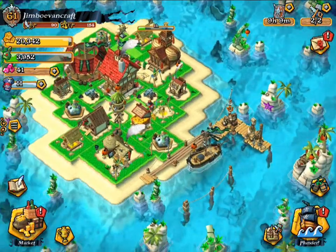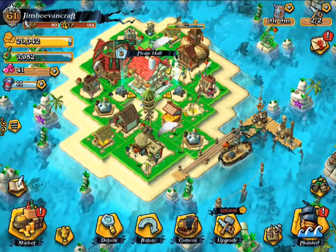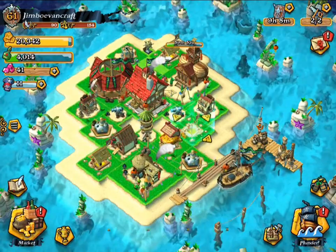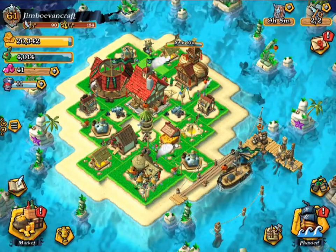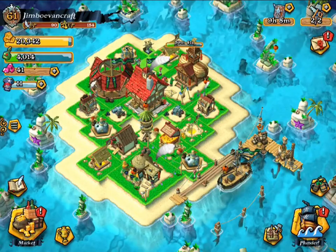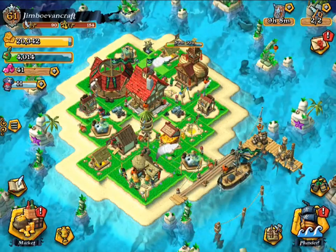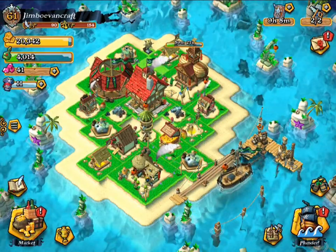I have a few things to talk to you guys about before we go into the pirate thing. My Pirate Hall is now level 3, which is really cool. I made this base design for Pirate Hall level 2, and if you guys need a really good base design because your design is failing, make sure to click the link in the description to watch my video where I showed you the Pirate Hall level 2 base design. It wins against a lot of raids, which is really good.